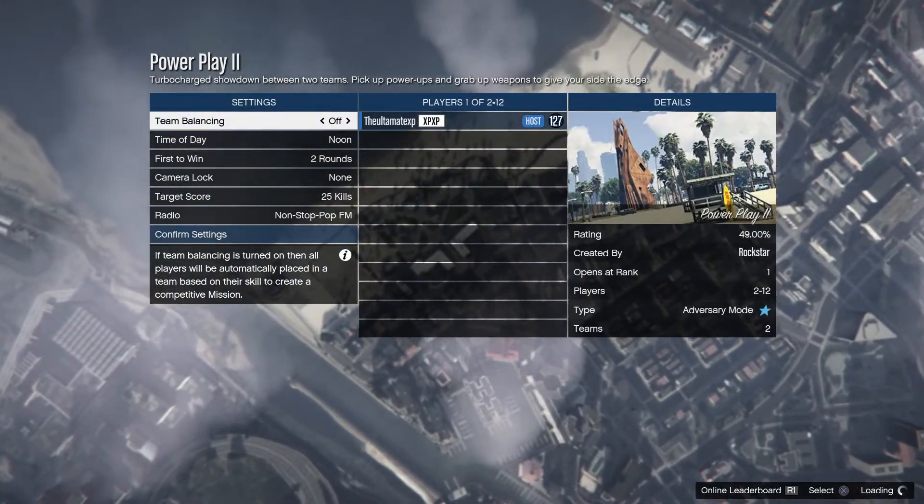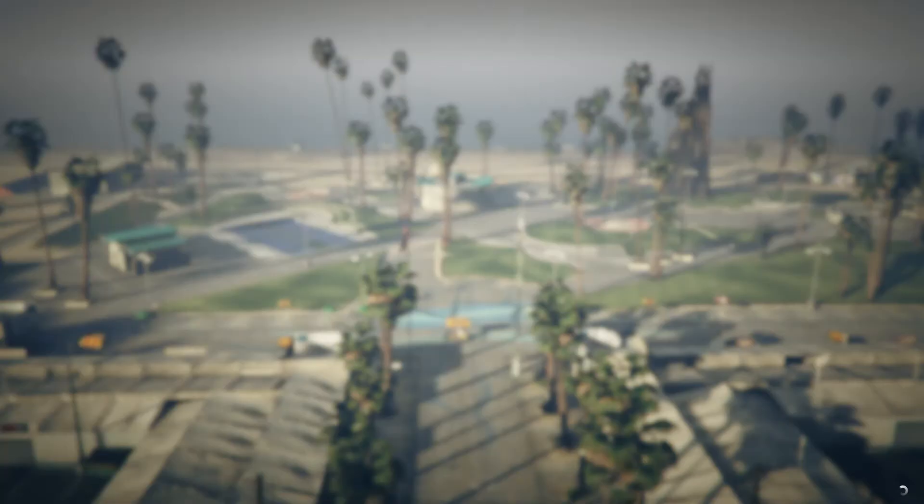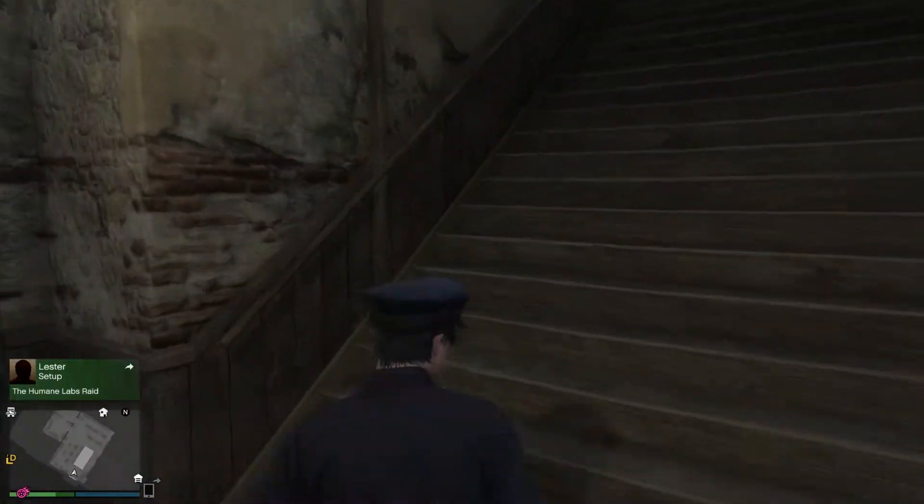Once you're on the screen after you choose Power Play number two, go ahead and quit it once it allows you to do so. Once it quits, you should spawn inside of Lester's Factory and there you go.